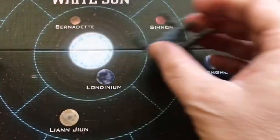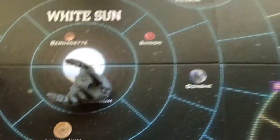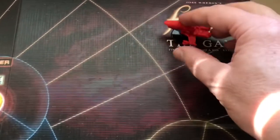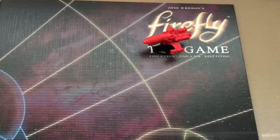Next, you'll place the alliance cruiser in the Londinium space and place the Reaver ship up here on the Firefly logo in border space.